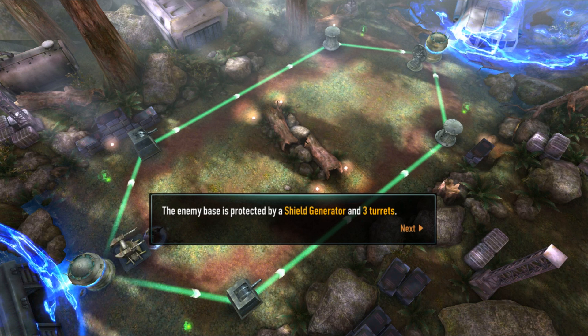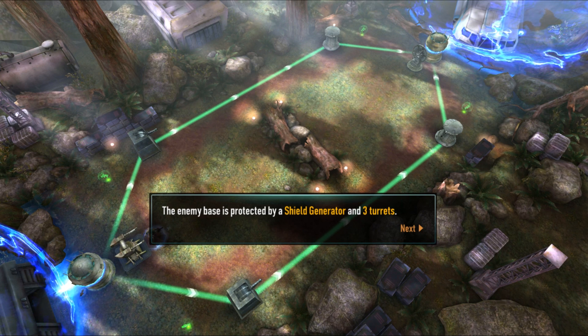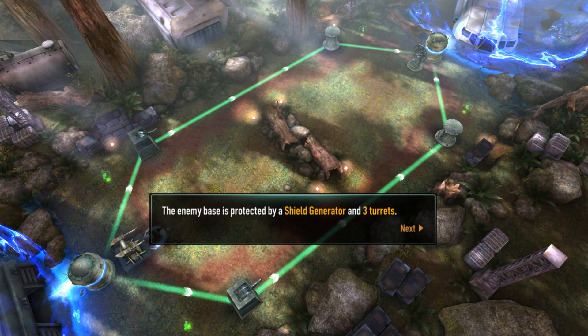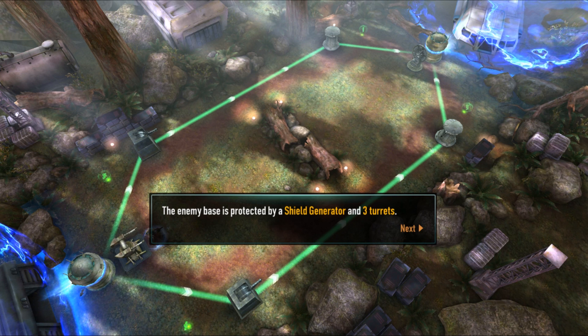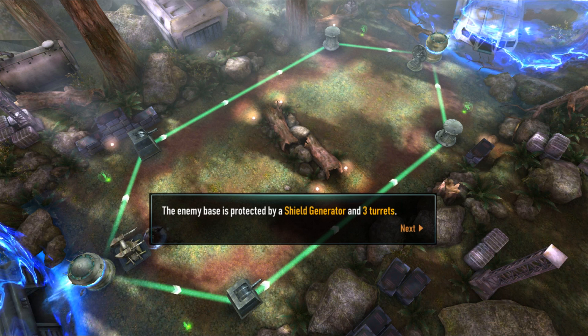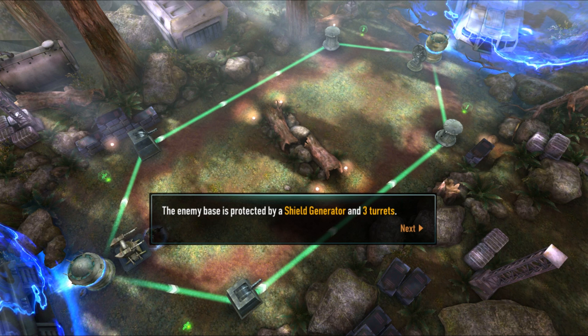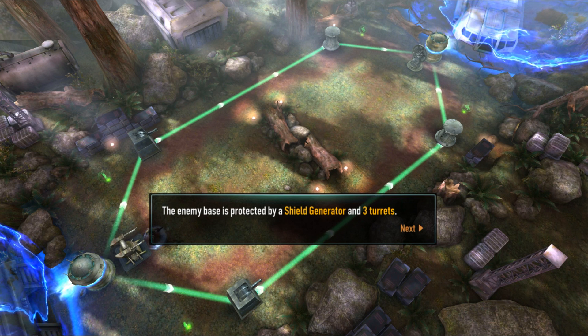In Clash Royale you can get a one, two, or three turret win, but in Force Arena you can get a four turret win. The fourth turret is the shield generator right at the very back, protected by the middle turret. The objective of the game is to win by destroying turrets — if you take down the middle turret and then the shield generator, that's an automatic four turret win.